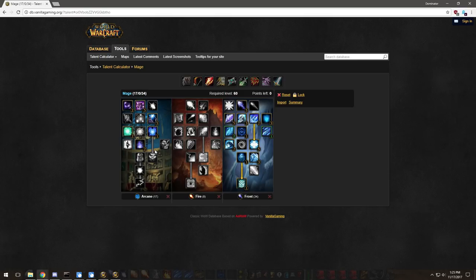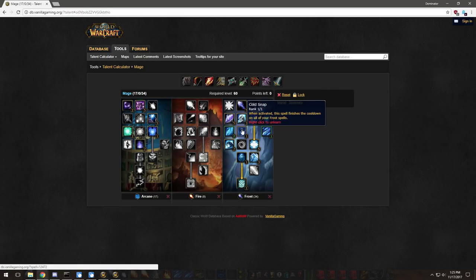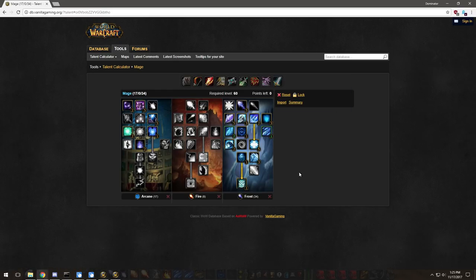You've got Improved Counterspell, so even if you miss your counterspell it's still a blanket silence for four seconds. You've got increased Dampened Magic or Amplify Magic on yourself — really good for survivability since you won't be getting heals. You've got increased armor and all the slows for kiting melee.